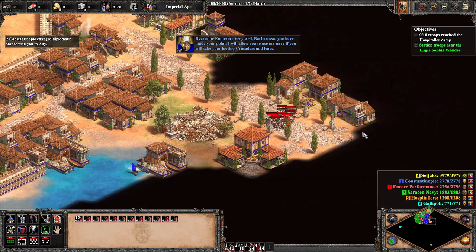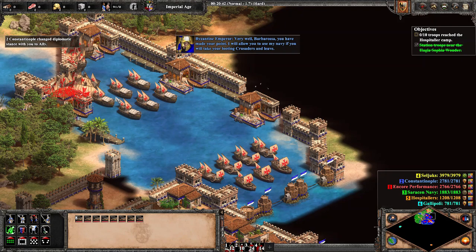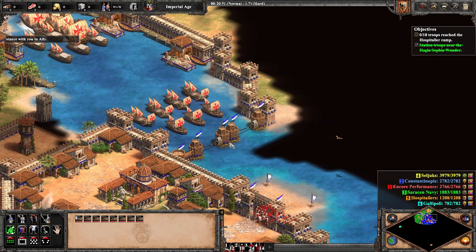After a short bombardment, a path is cleared, allowing our Paladins a clear route to the Hagia Sophia. Once this is accomplished, we are granted control of the fleet. We select only the vessels of war, use demos to damage the Saracen ships blockading the port, then finish them off with the rest of our warships.